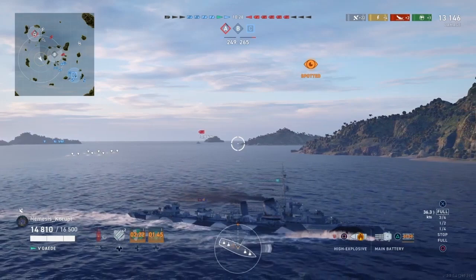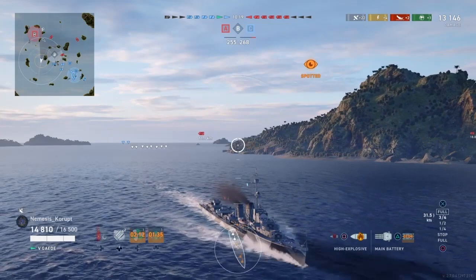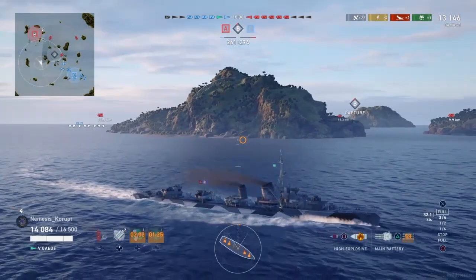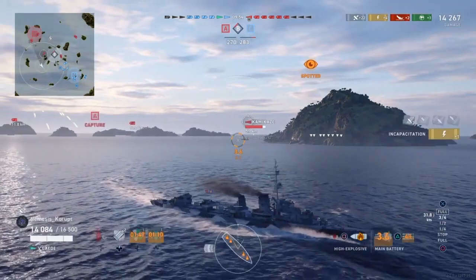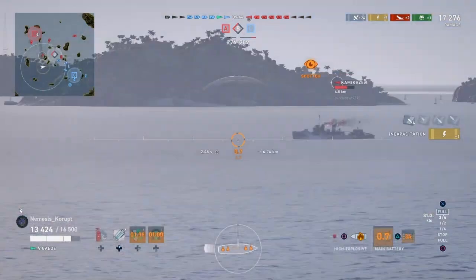Nemesis is launching torpedoes sort of in the direction of that California, who is outside of torpedo range, but also in the direction that Twist and Track is indicating. So there's a chance these torpedoes might catch the enemy Kamikaze, who apparently is quite close since Nemesis was briefly spotted there. Don't think that torpedo salvo is going to end up hitting anybody. The Kamikaze has just appeared on the map and is unwisely picking a gunfight with a destroyer whose guns are much, much more effective.